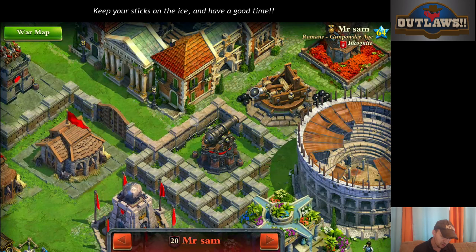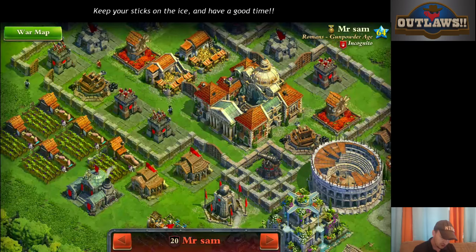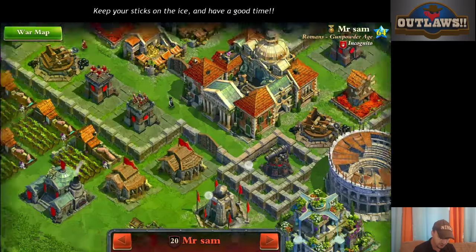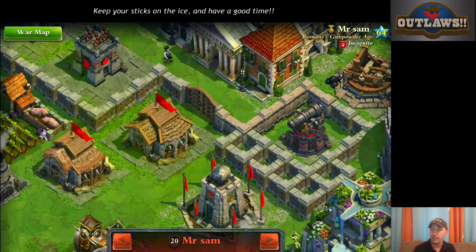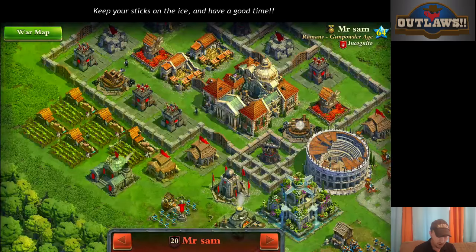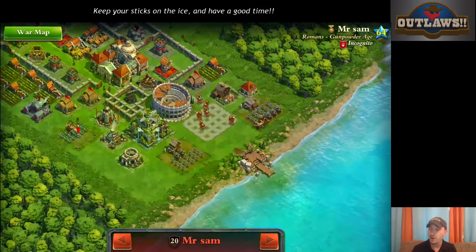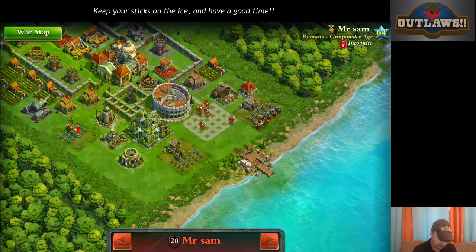One, two, three, four — we could actually take out all three of these things just by rallying underneath this building. So once that stable fell, if you rallied right there and sabotaged right there, you would have the ability to knock off the town center for the quick victory, one of the primary defenses which is the catapult, and this cannon tower right there. And there's no Forbidden City, so that makes it a little bit easier.